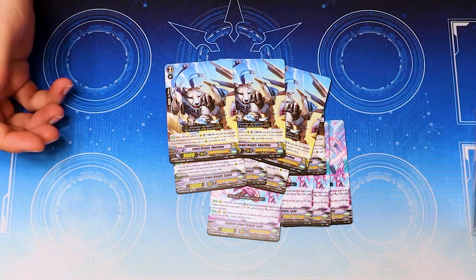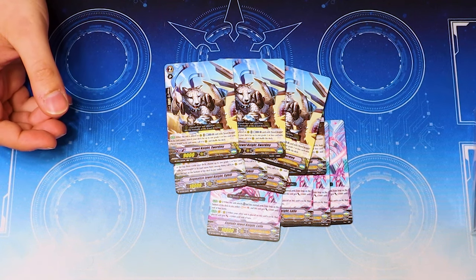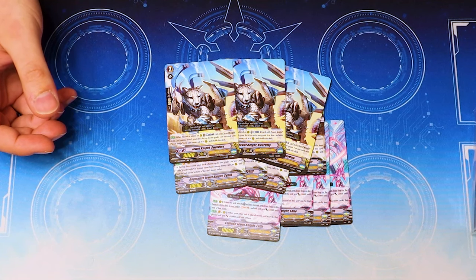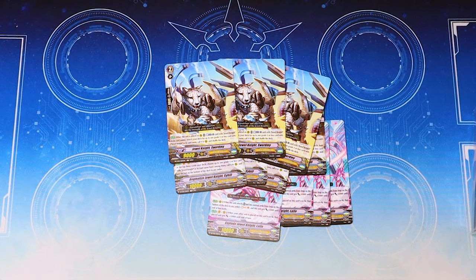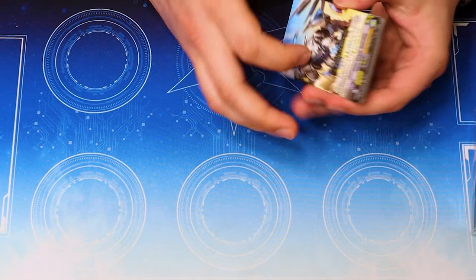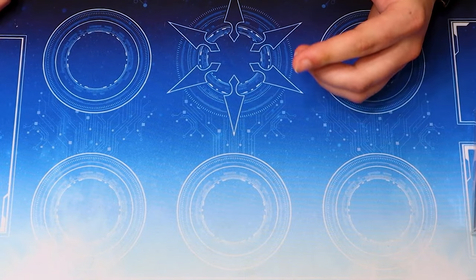I truly thought it was just a counterblast this whole time. You just ran Jewel Knight PGs instead of Seeker PGs, because Thing Saver did not care about the Seeker name. So you just ran an entire Jewel Knight main deck. Sword Mes was kind of goated for a long time, and that's why it was $30 a piece and higher at some points. But now it's reprinted.